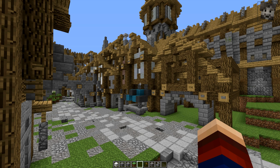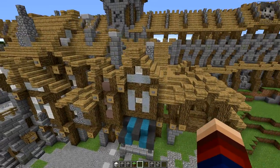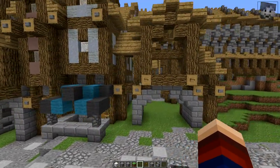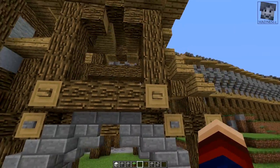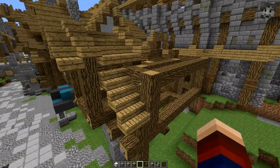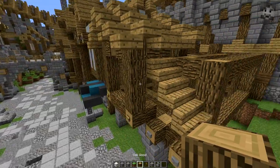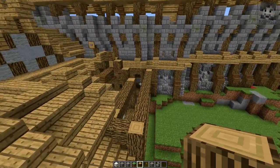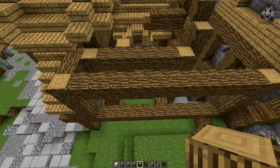Welcome to another episode of the let's build series where I want to build a whole quarter. In the previous episodes we built four houses and started this courtyard house over here. It proved to be a little more difficult than I originally thought, but we will get over it. Basically what we need to do is finish the roofs and then fill in the walls.